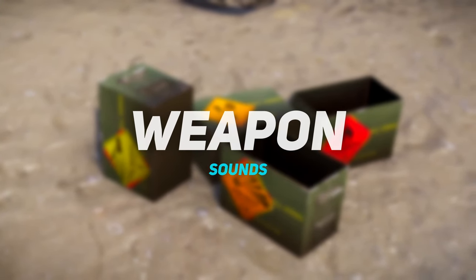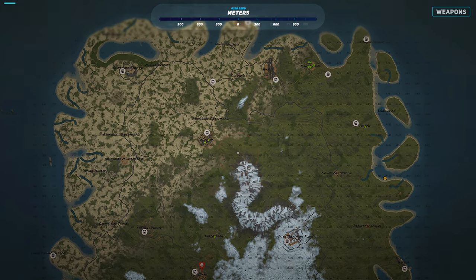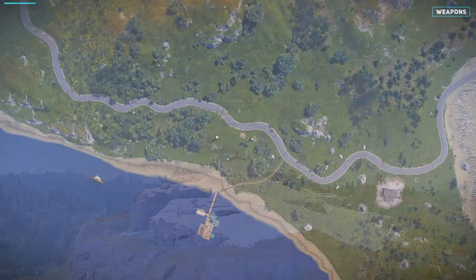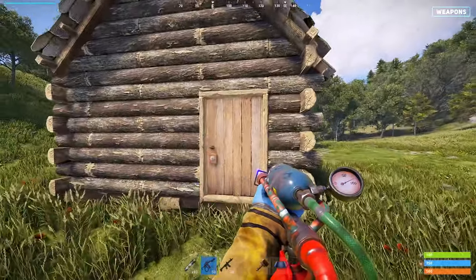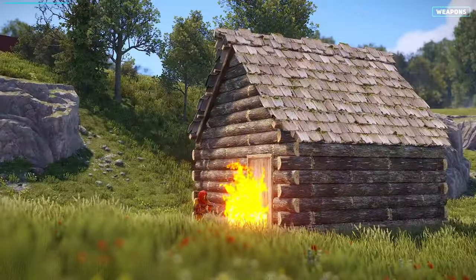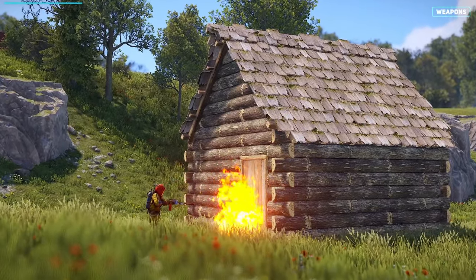No matter what ammo you use, the max audible range for weapon sounds is 310 meters. At around 125 meters, the specific sound of a weapon firing changes to a generic thump. As you would expect, quieter weapons like the nail gun and bow have a shorter sound range. If you want the quietest projectile weapon, go for the flamethrower — its sound range is just 32 meters. But remember, anyone within that radius will hear your flame raid.